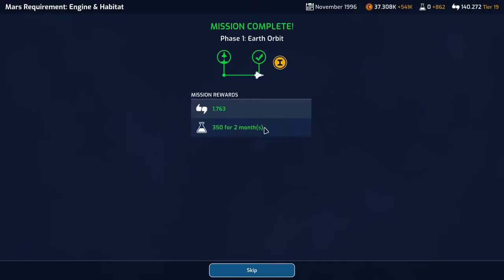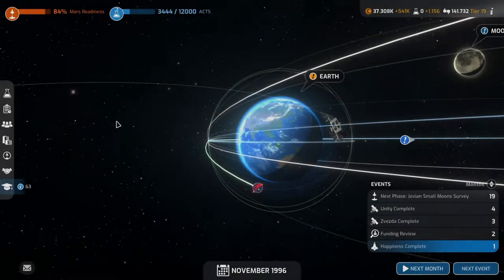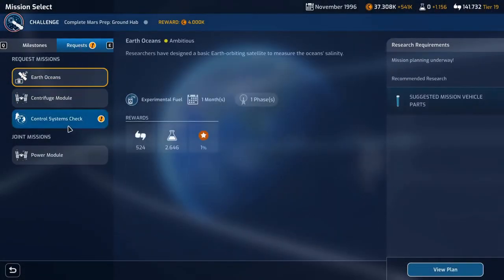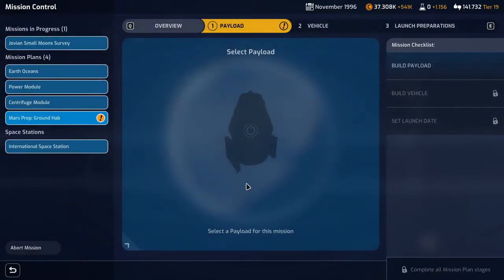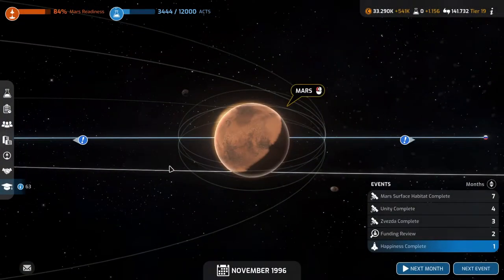Engine and habitat are up. We got 1,763 support, 350 science for two months. We're up to 84% Mars readiness. We've done one of the required missions, research is completing, and we now have a milestone mission here — Mars prep ground hab. Let's plan that mission out. We'll definitely give it some extra power. It'll cost four million and take seven months to build.